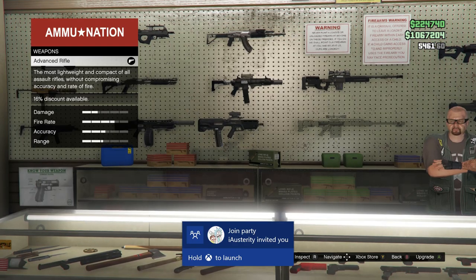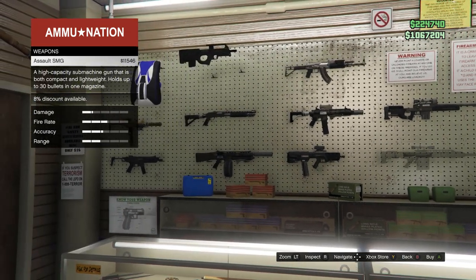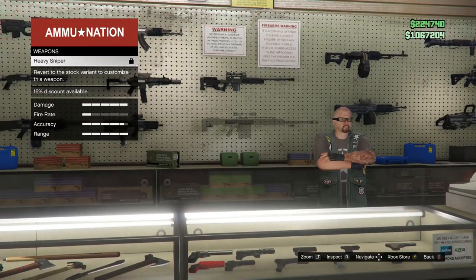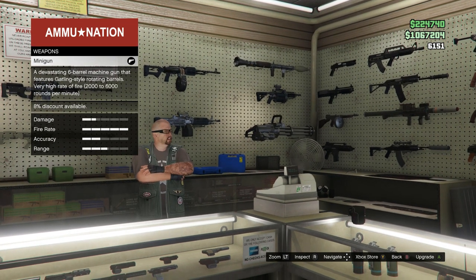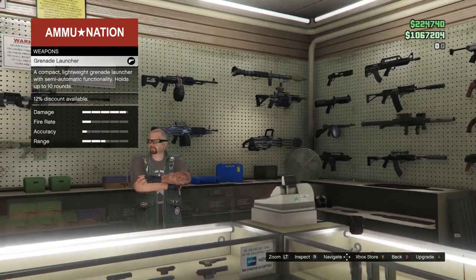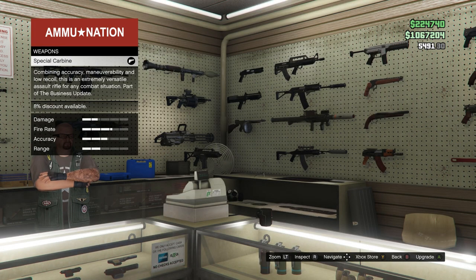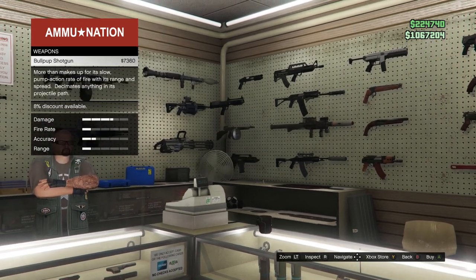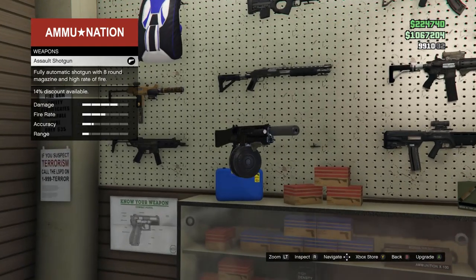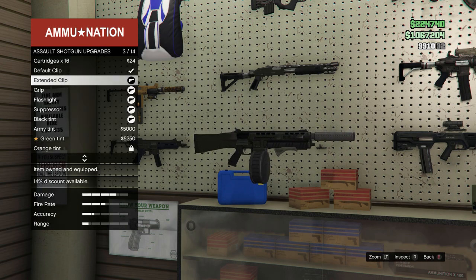You'll also have the option of assault rifles. I like the Advanced Rifle and the Carbine Rifle the most — those are the ones I recommend, though you might not have access to those yet. The Heavy Sniper is definitely the better pick for snipers, but the normal sniper is what you'll have access to so pick that up. The RPG is 100% necessary. The minigun is a very nice option. The Combat MG is great if you can't afford those others. The Homing Launcher is also a must-have — pick that up as soon as possible. The Assault Shotgun too.